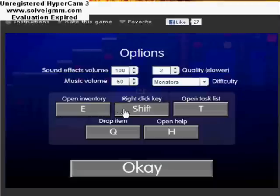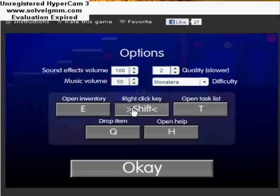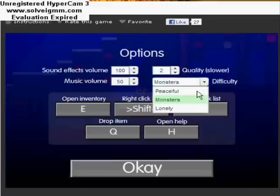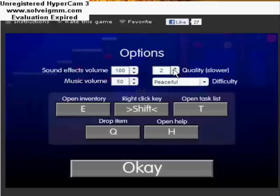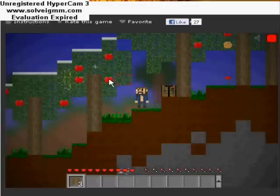Right click key — no, we want sound, music, monsters. Let's make it peaceful for now. Let's make it peaceful and then as we get better and better I can make it harder.